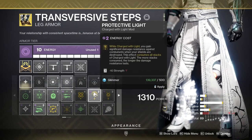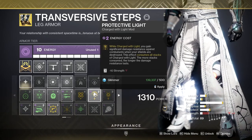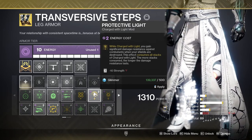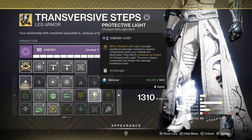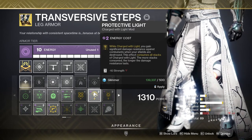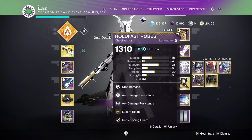When looking at other Charge With Light mods, we can find far better use of things such as Protective Light or Reactive Pulse. If you've watched any of my GM guides — which you should — then you know that Protective Light is at the top of the list for me. But what you probably don't know is what this mod actually does, how it works, and why this mod plus something like High Energy Fire don't work well together in my opinion.